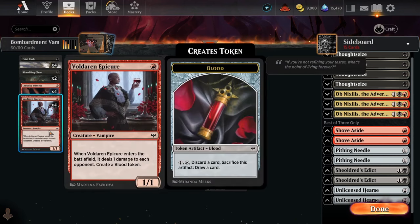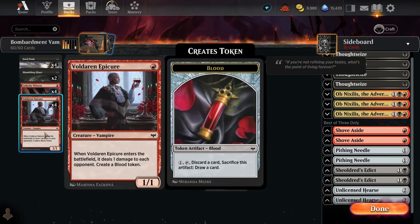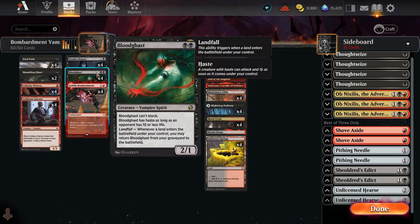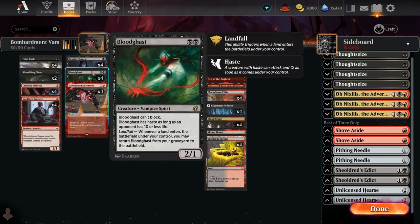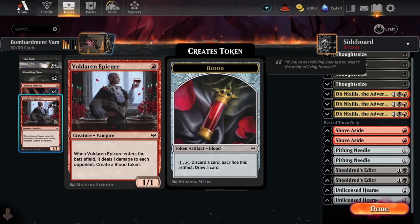For the Bombardment to be good you need a lot of cheap creatures to sacrifice, so we've got Voldaren Epicure, which is a vampire — works very nicely with both modes on Sorin. It pings on ETB which gives additional reach, it creates a blood token which gives extra fuel to sacrifice to Deadly Dispute, and it also works very well with Bloodghast. You can go Epicure on turn one, crack the blood to put Bloodghast in the graveyard, then play a land to bring it back. It's also just good at fixing our hands in long grindy games.